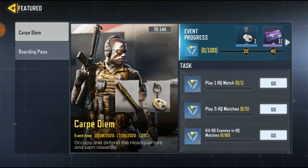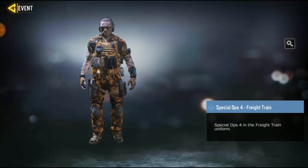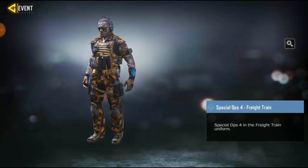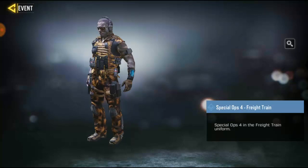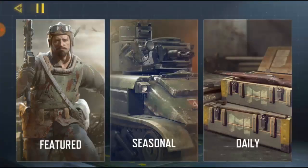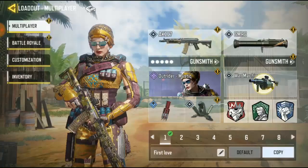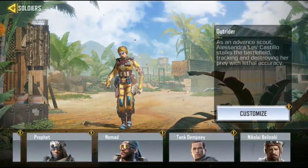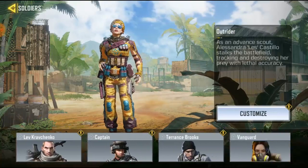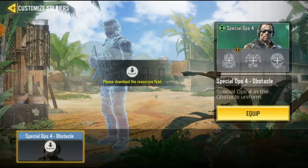Ok, it's called COD Mobile Season 10 Hunter. We got this guy again — Charlie — we got this guy last time, he's out again. Special OP4. The skin we got is the same one we saw before, and it's not much different. The only difference I guess must be the skin color. If you are trying to get the other skin, yeah, this is the other skin anyway. Special OP4 — I know it's still the same skin we got last time.